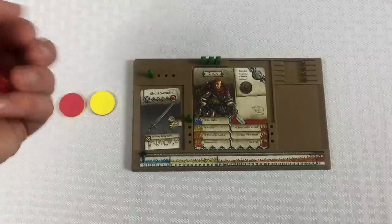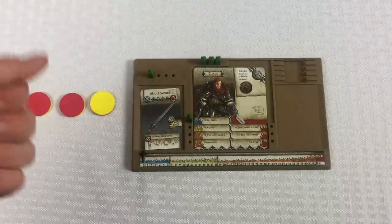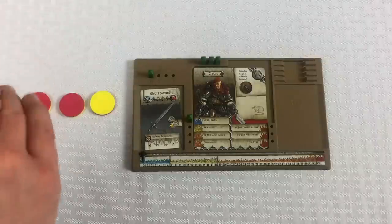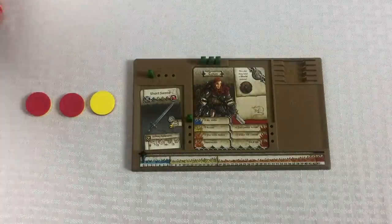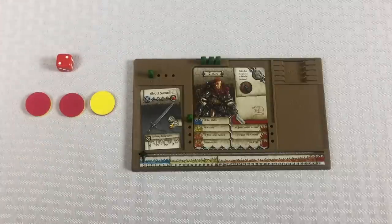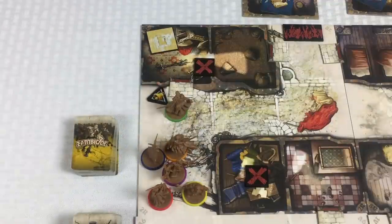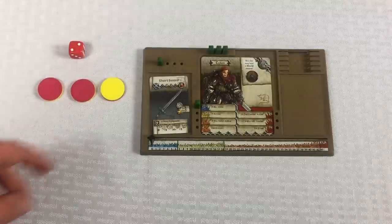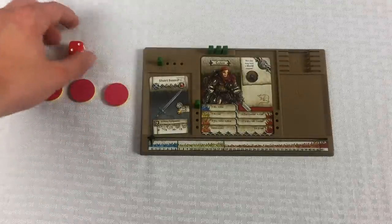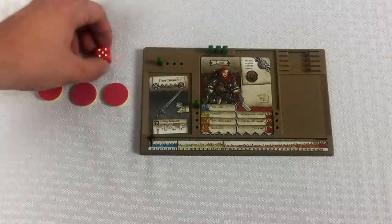If you've never watched my channel before, I am the worst roller — which is part of why I avoided making this kind of game video. I need a four, five, or six. A two — so that was unhelpful. Even though I tried and failed, I still made some noise, so I'm going to add a noise token. For Clovis's third action, he's going to try to open the door again — and we did it!